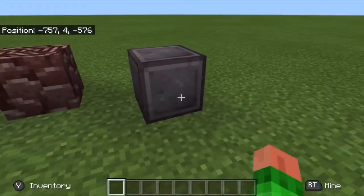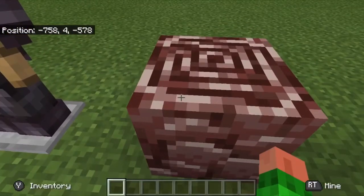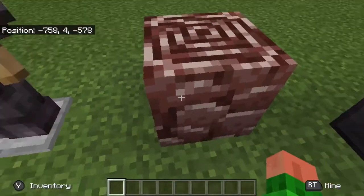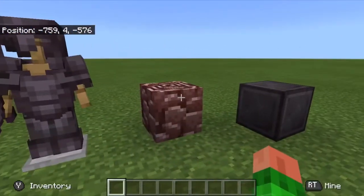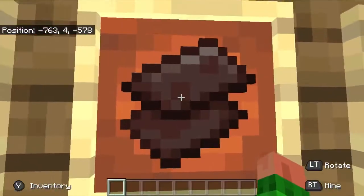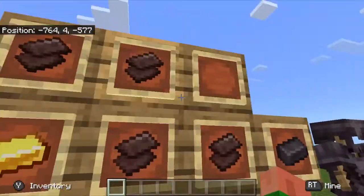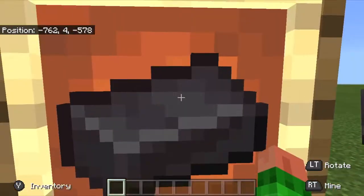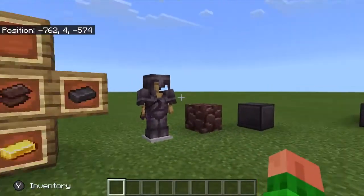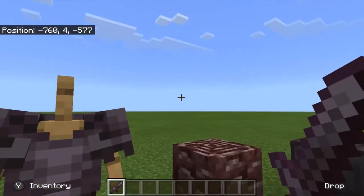Now we have netherite. You'll find ancient debris while digging around in the nether — apparently at least one per chunk according to ibxtoycat. Put it in a furnace and it gives you a netherite scrap. You need four of those plus four gold ingots in a crafting table to get a netherite ingot. You can go ahead and make a full set of armor with it — let me put it on.